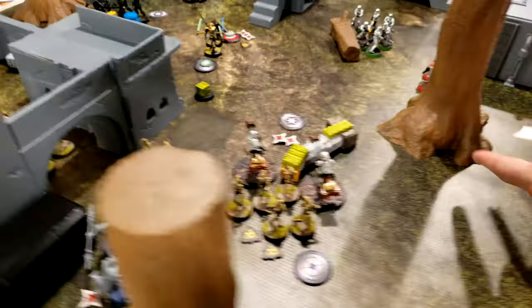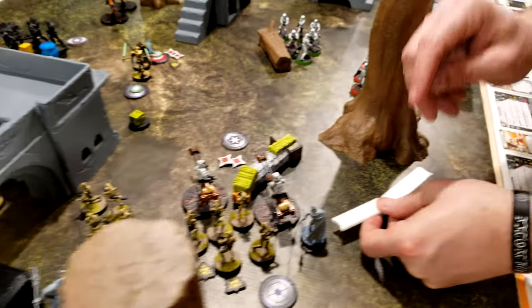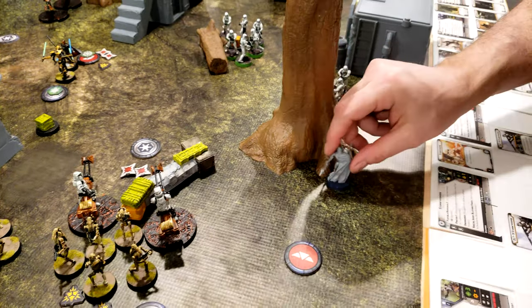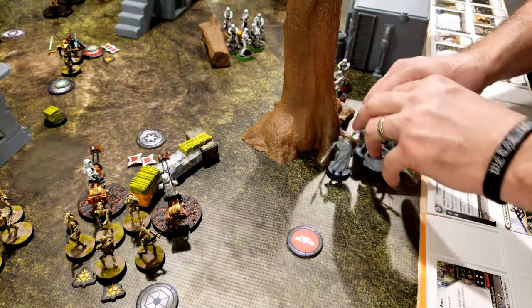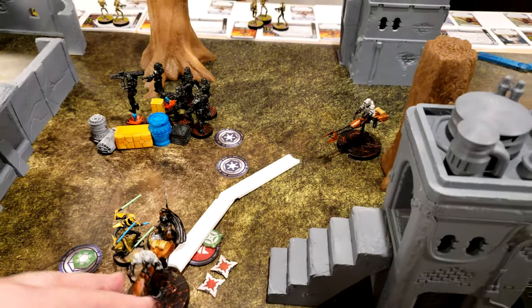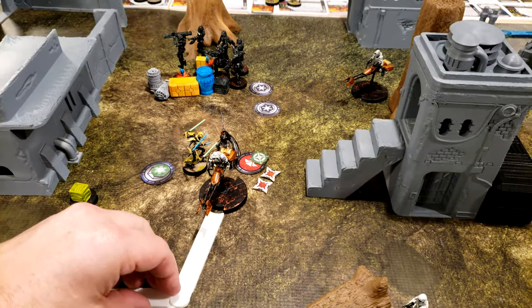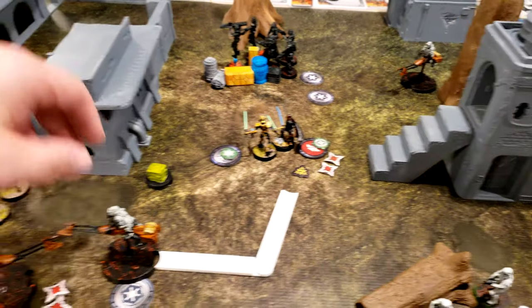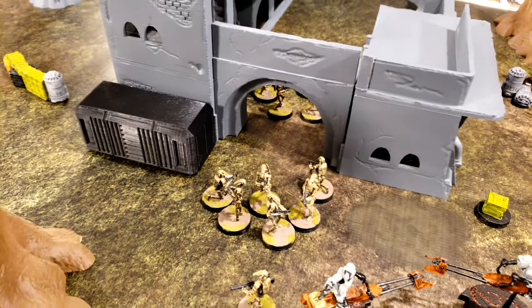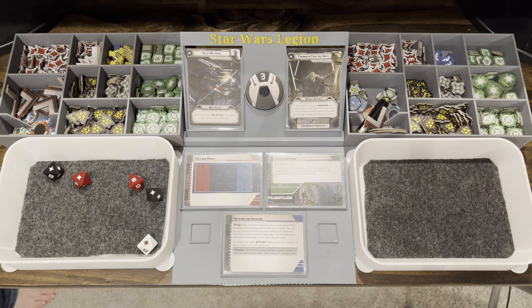I pulled the Magna Guard. I'm going to activate them — they're going to run past and try to get into cover with these trees. The speeder bikes are going to move once up to here, then a second time turning this way, then shoot at these B1s. I got five hits.